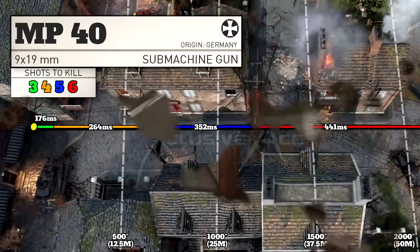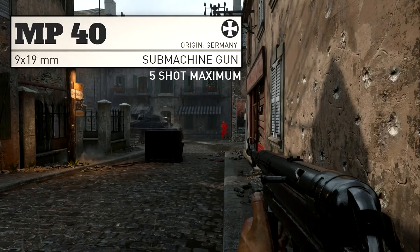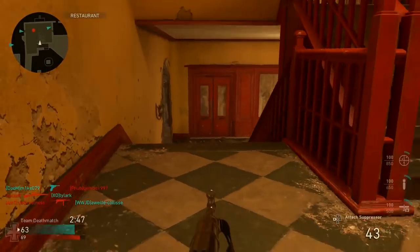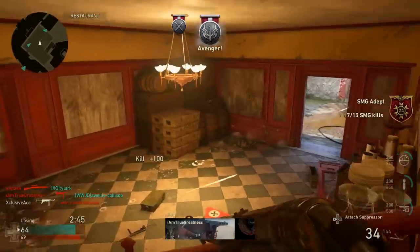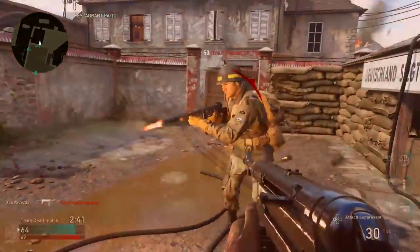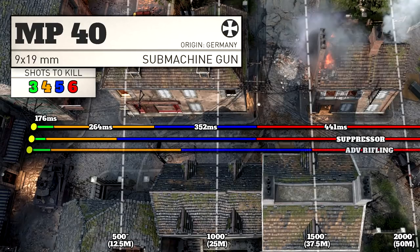As for our four shot kill range, it's actually quite good for the SMG category at approximately 16 meters, and our five shot kill range is also very good at over 25 meters. So at point blank range the MP40 absolutely dominates, and it's actually pretty decent throughout its four and five shot kill range as well. Once you get out to the six shot kill range though, this gun definitely doesn't excel. When you pop a suppressor on there it reduces all ranges by 30%, and with advanced rifling all ranges aside from the short three shot kill range are increased by 25%.